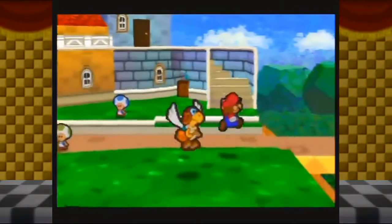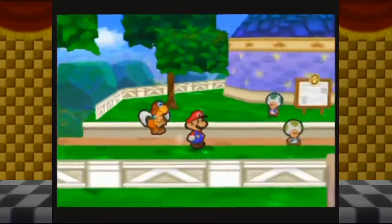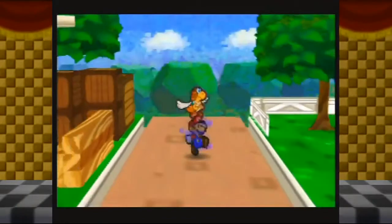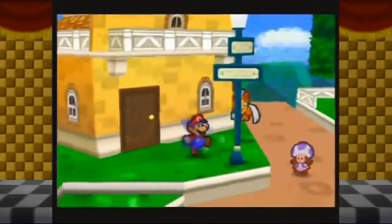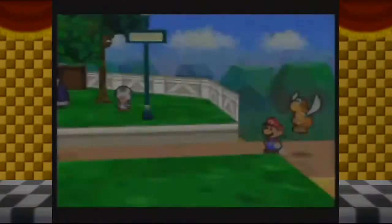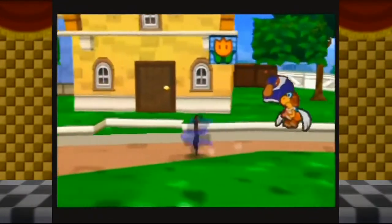I wonder who the third one is — I'm sure we'll find out eventually. This means we're heading to the port to figure out what has washed ashore there. That big lump of an island that appeared has actually become important now. Let's go ahead and check it out.